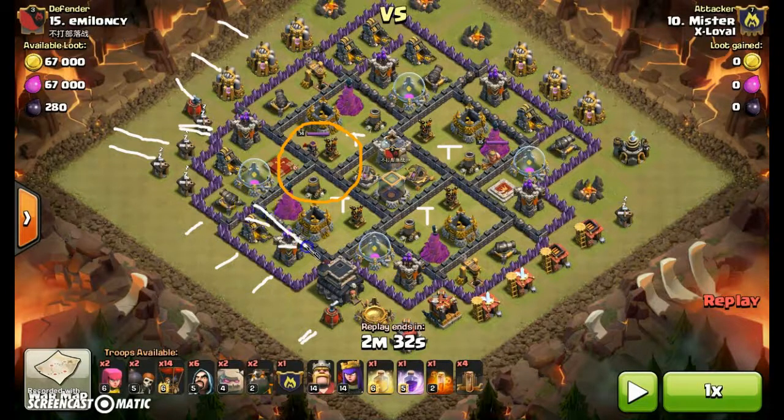When that earthquake spell goes down, this wall section is gone and this one is gone, giving me access to all of this within the base. So earthquake down, wall breakers go in, heroes funnel onto the queen — drop the rage, drop the heal, rage the king — essentially trying to take out this entire section of the base.